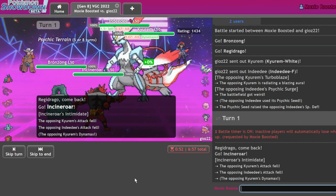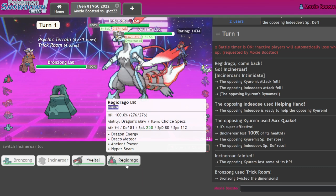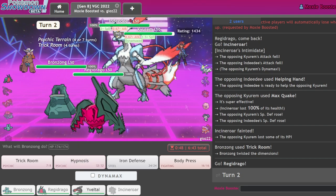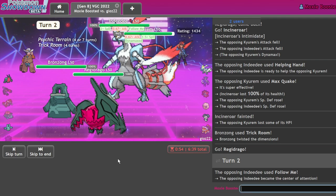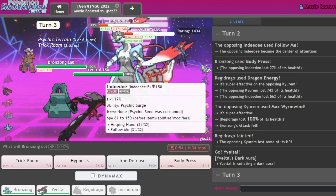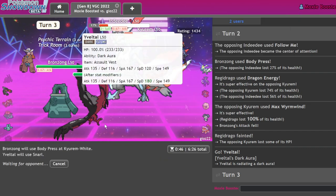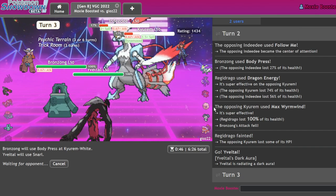They go for Max Hailstorm on me. Okay — I can live with that, because this Regidrago is about to go stupid. I go Body Press into Dragon Energy and should be fine. Follow Me redirects, doesn't quite KO, but I get Evaltal in. I don't need to Dynamax yet — Snarl into Body Press will KO anything. Once this Kyurem is gone they have nothing to answer Evaltal — I just spam Max Darkness.